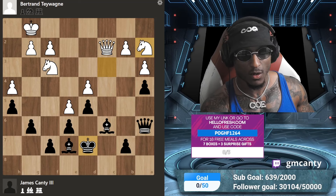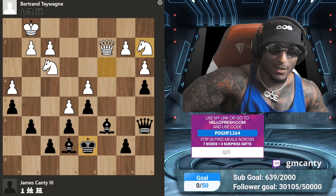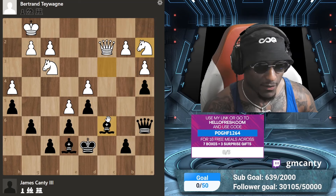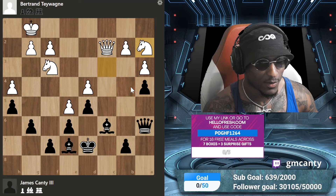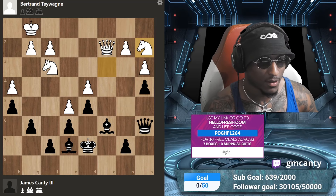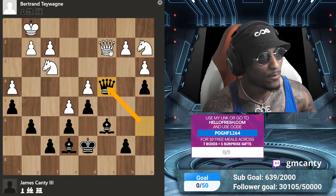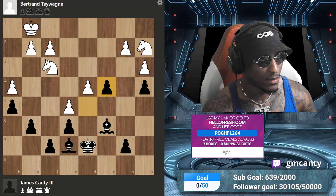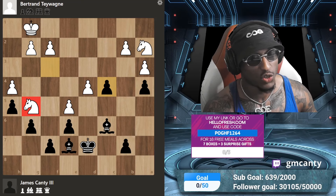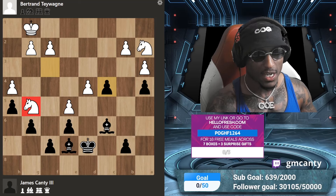The move here is queen to c4 — offering a queen trade. He takes. After we trade queens, knight g5 is a very strong move. Now find the sequence of moves — this requires calculation. It's black to move in this position — what's the sequence? I calculated about 10 ply here, which is really five moves in normal notation.